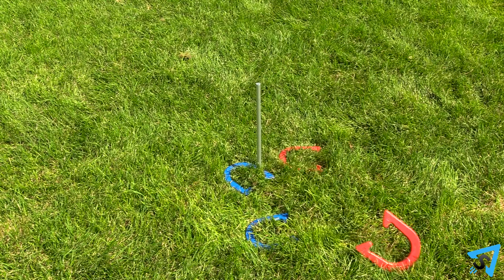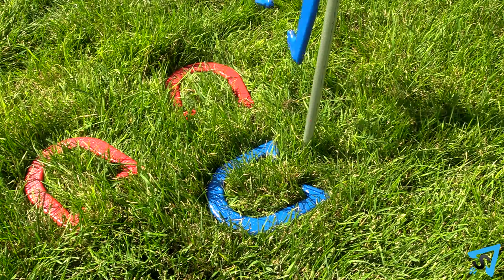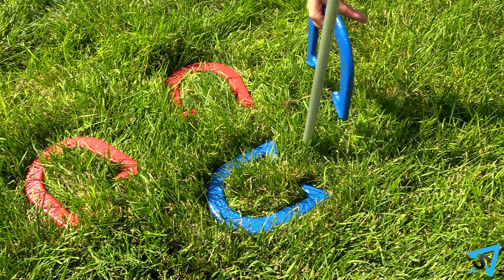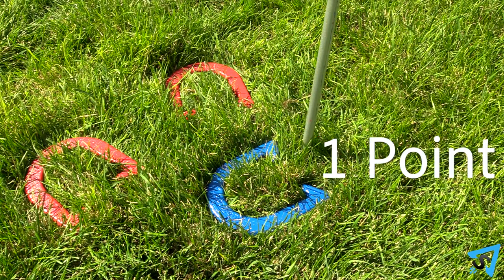Once all four horseshoes have been pitched, you calculate points. Only one team scores each round, as indicated by having the closest horseshoe. Horseshoes must be within a one-horseshoe-width distance of the stake to be considered for points. The closest horseshoe within this range scores one point.